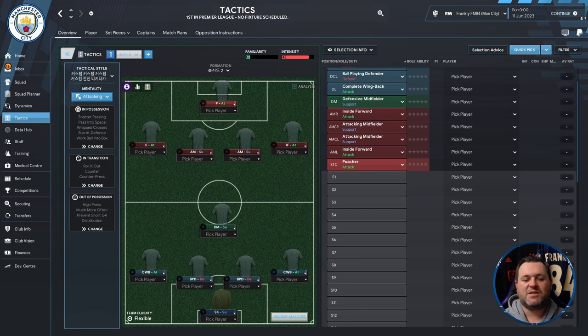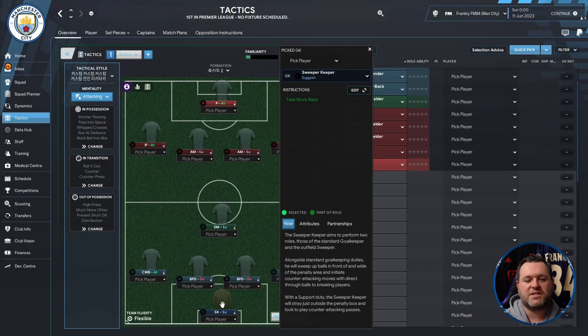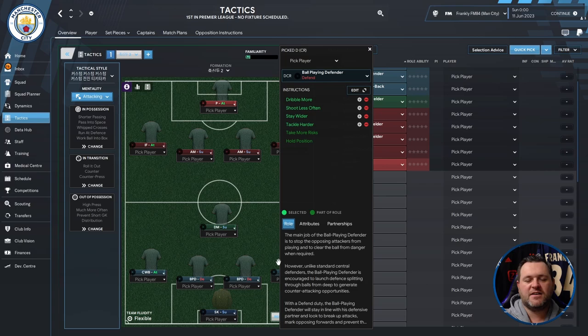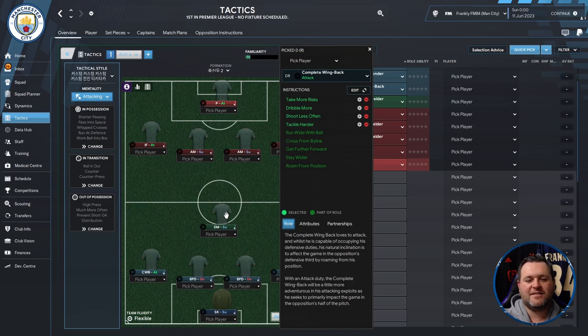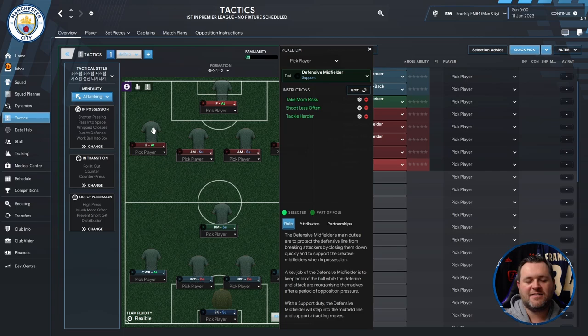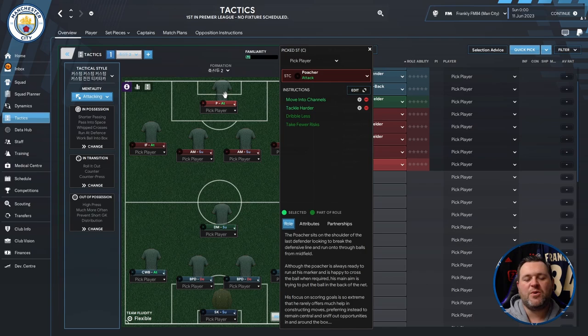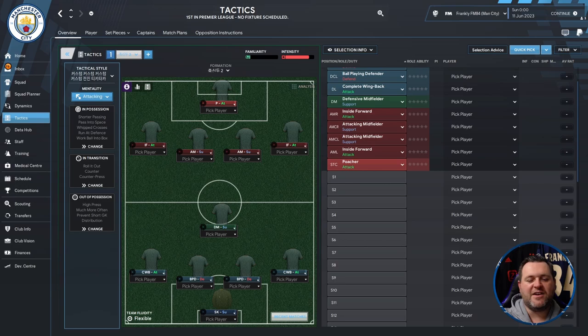It'll be interesting to see how it works, especially with a poacher at the top of the pitch. Starting at the back you have a sweeper keeper set to support. On the left you've got a complete wing back on attack. You have two ball playing defenders, one on the left one on the right. On the right hand side you have a complete back on attack. In the middle you have a defensive midfielder on support. On the left hand side an inside forward on attack, two attacking midfielders both set to support, and on the right hand side an inside forward set to attack. At the top of the pitch a poacher set to attack.